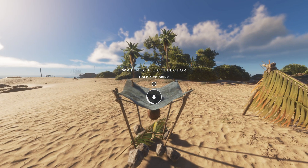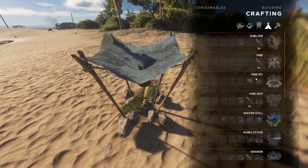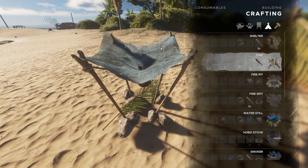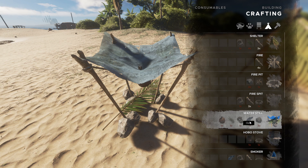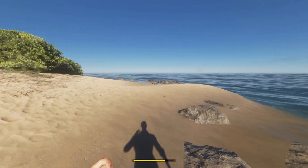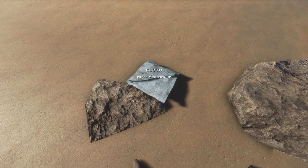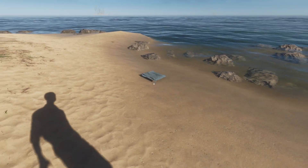If you do your tutorial in the top left corner when you start, you will be able to make it when they tell you to. You're gonna need three rocks, one lashing from fibrous leaves, one palm frond, one coconut flask, and one cloth. To get cloths, just run around on new islands — you should find about two per island. Here's one right here; pretty simple and easy to come across, just pick it up and take it to wherever you want to place your water still.